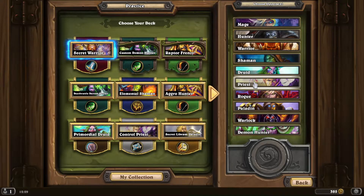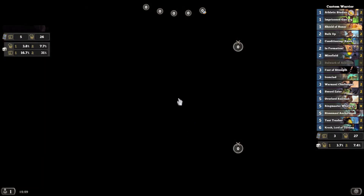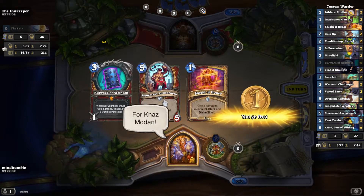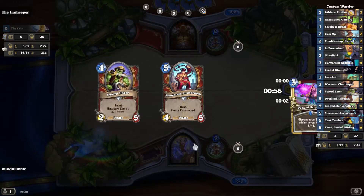Let's pick a slow deck without any secrets, since secrets could mess up our thing. Priest can swap things around. Warrior is quite an honest class — it can only affect the board, it can't do anything with your hand or stop you playing any cards. I think we'll play for card draw since this is essentially a combo deck.